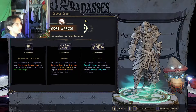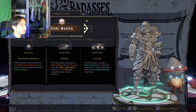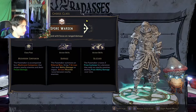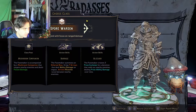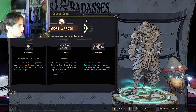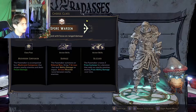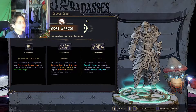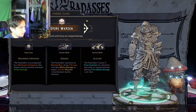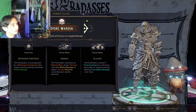Up next we have the Spore Warden. He has a mushroom companion that targets nearby enemies and deals poison damage. His action skills are Barrage and Blizzard. Barrage summons an ethereal bull that fires seven arrows dealing ability damage on impact, with arrows ricocheting twice between nearby enemies. Blizzard has the Fate Maker create three frost cyclones that seek out nearby enemies dealing frost ability damage over time.